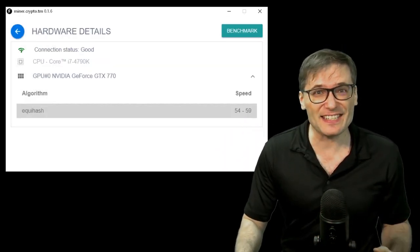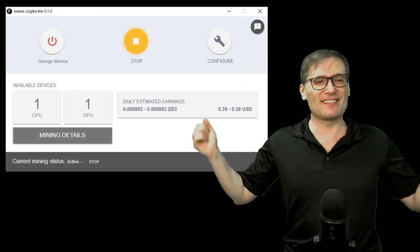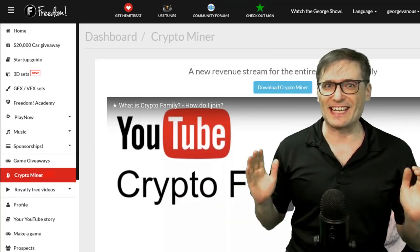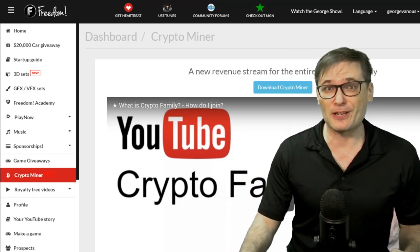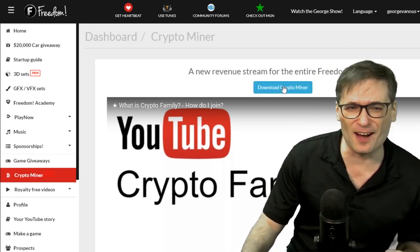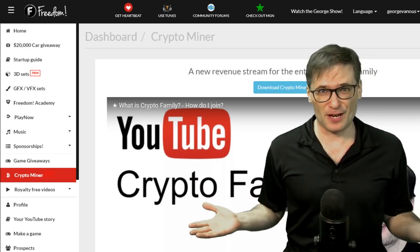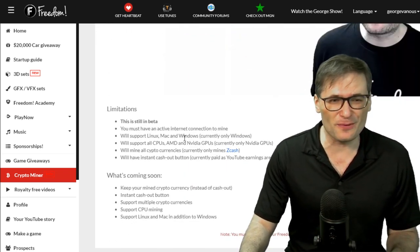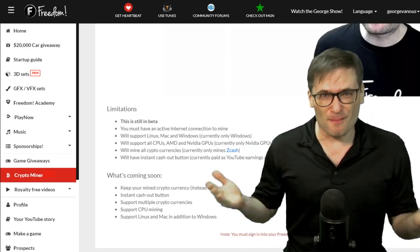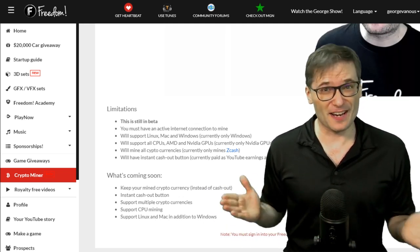My GTX 770 is optimized for Equihash, so now I can click back and start mining and relax. Where do you get Crypto Miner? In your Freedom dashboard at www.freedom.tm — click Crypto Miner right under Game Giveaways, then click Download Crypto Miner. That downloads a zip file; unzip it, run the .exe, and there you go. There are limitations which you can read about right here. We will fix them and make it work with more GPUs and add more features — just give us time.